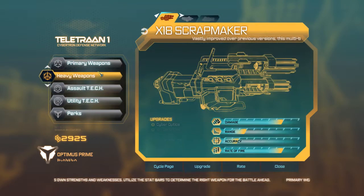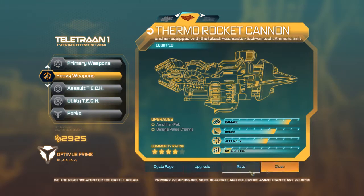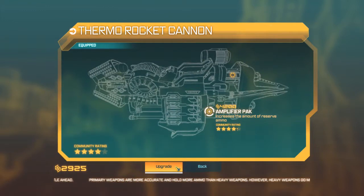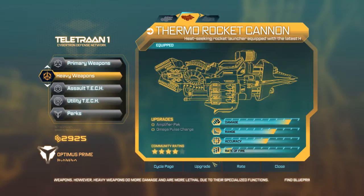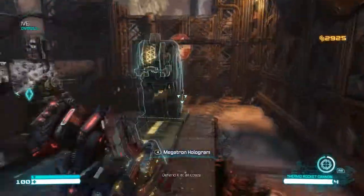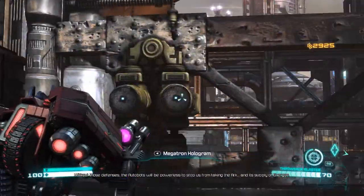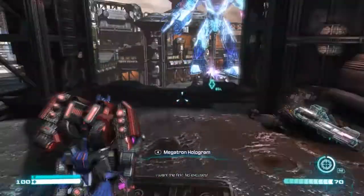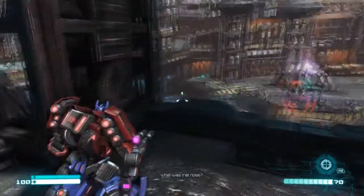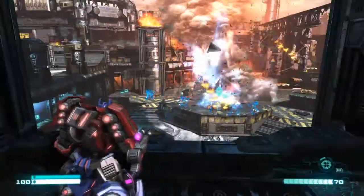Heavy weapons. Equip that. Upgrade it? Can't upgrade it. How about that thing? Okay this is the so-called Megatron pistol from the G1. I'm not sure how you get the custom stuff for G1 Optimus but we'll see. Okay, I did that.